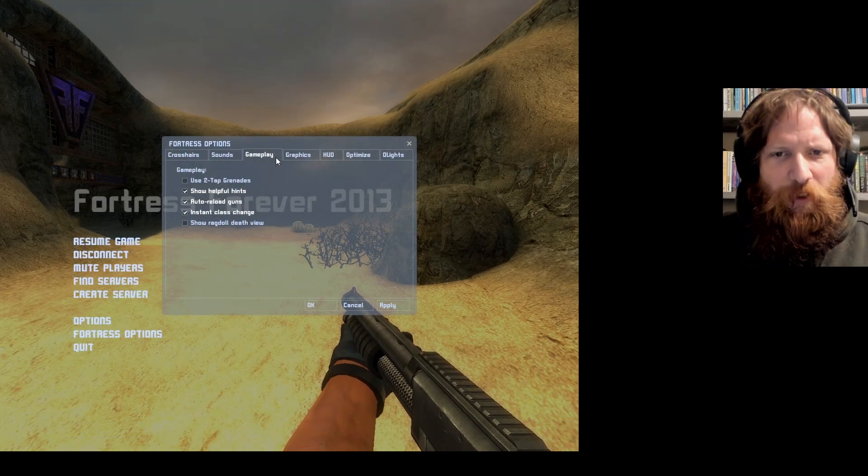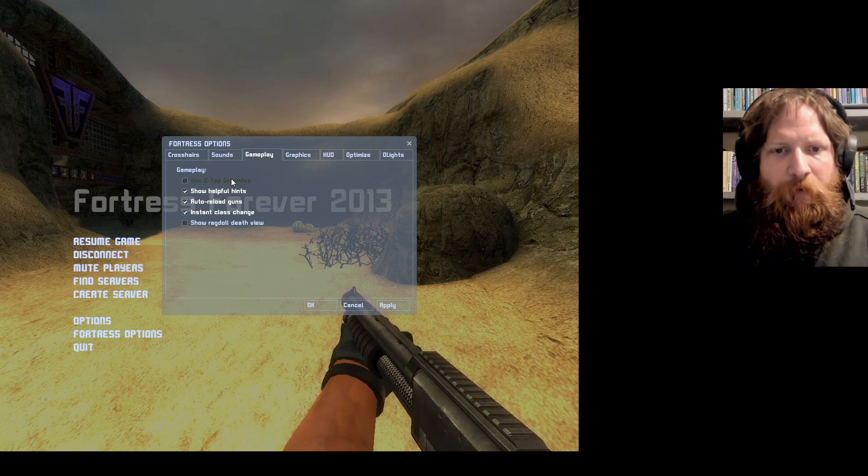We've got some new options in the Fortress Options for two-tap grenades. If you don't like holding down the keys, you can tap instead. It's especially useful for conc grenades since you're not going to be releasing them often anyway.